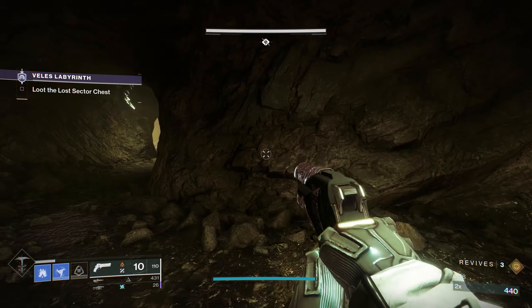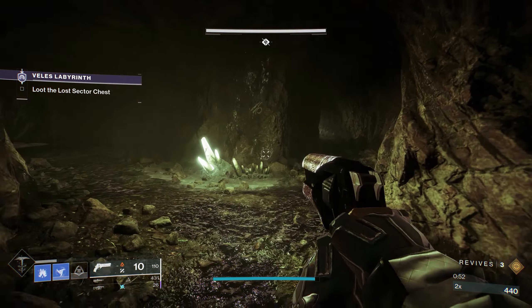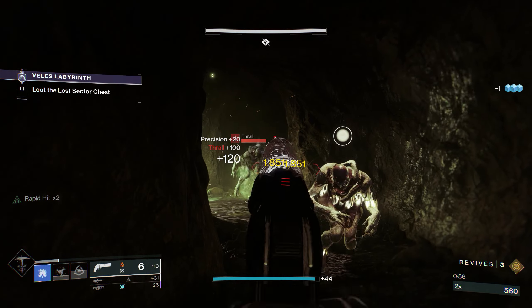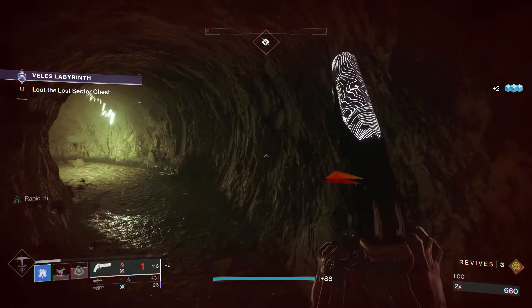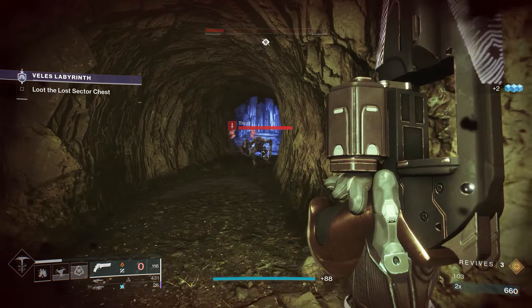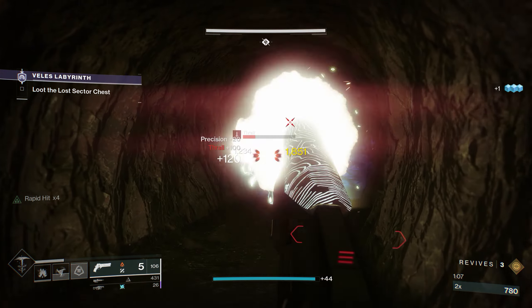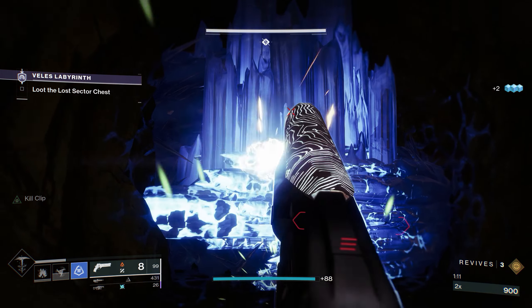I have done this on all three characters with nothing too specific except what's available on the Seasonal Artifact. But when I did run through it on my Titan, I forgot to remove some Charge with Light mods, which you'll see in some of the background gameplay. You will need Anti-Barrier and Unstoppable rounds for this one, and the only shields I found were Solar on the Wizards. I used a random Pulse Rifle from Variks for the Anti-Barrier and the Ancient Gospel Solar Hand Cannon from the Garden of Salvation.